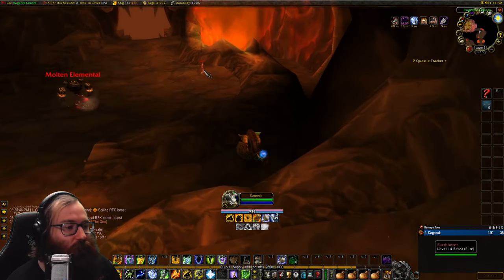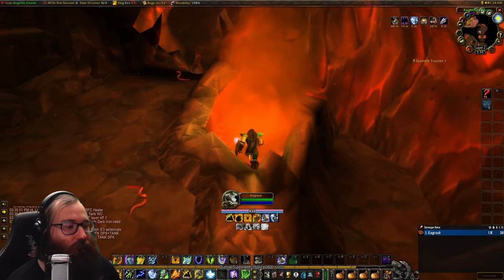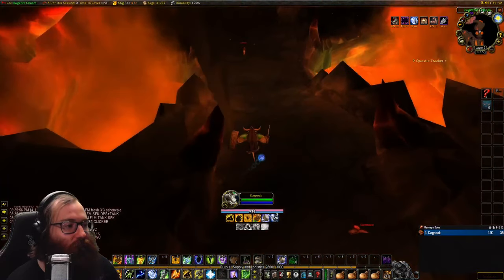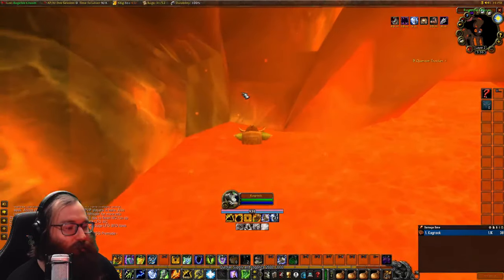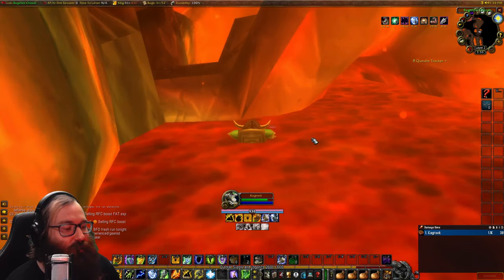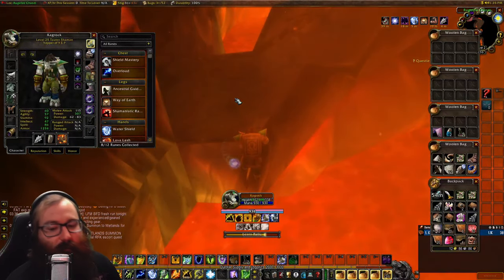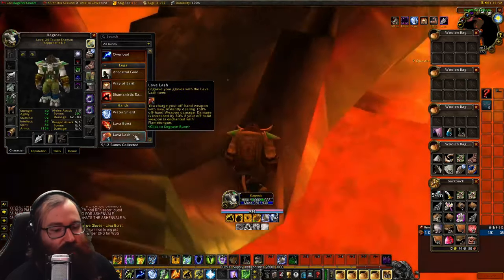The mobs inside RFC are level 14 elite, so if you're level 25 you won't need to worry much. Run around inside until you find the first source of lava — it may look like it makes lava noises but isn't actual lava, so keep going. Once you find the real lava, take damage from it five times, then right-click the relic and you've learned the Lava Burst rune.